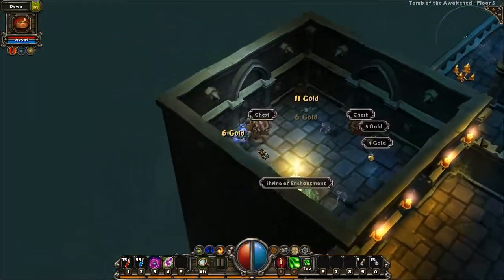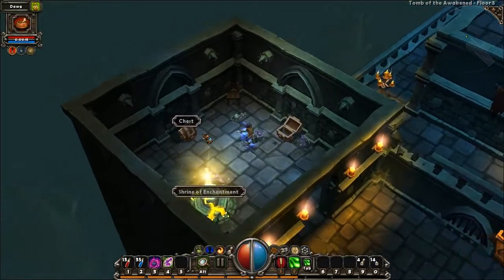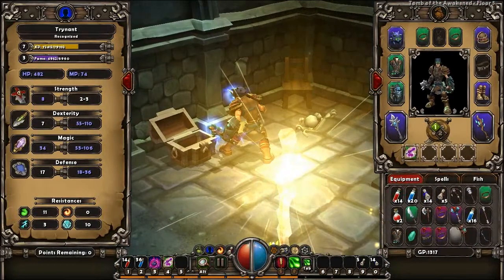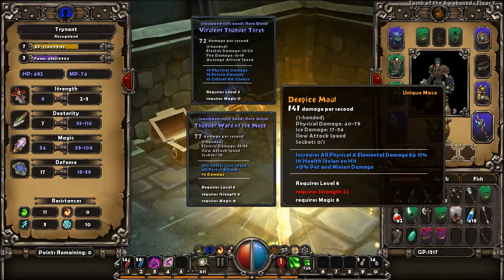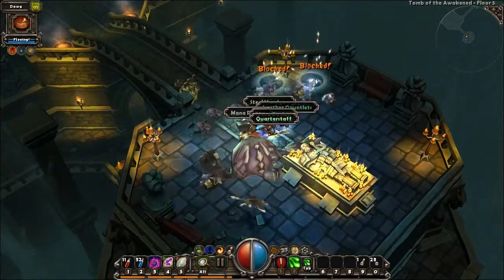There are a few things left to attend to before we head down to the next floor. Item rarity is denoted by color: white is common, green is uncommon, blue is rare, and orange is unique. Here I grab a unique mace — my first unique item of the game — and since it's a melee weapon I have absolutely no use for it. Oh well, I thought I'd show it off anyway. Also, I killed the Quest Monster. Yay.